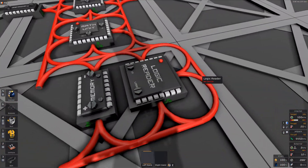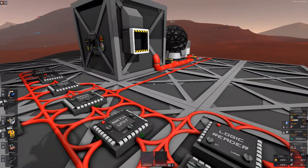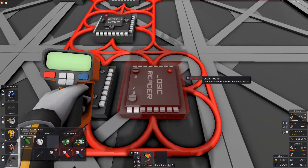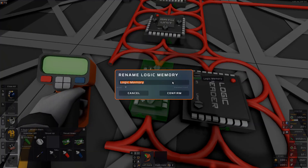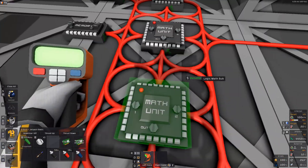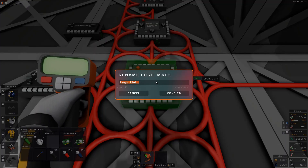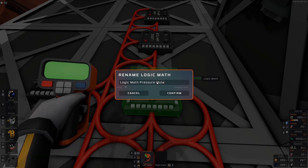I've cabled up all the logic here and we'll go through how to set it up. As I said, this is just half of it, but the other half is pretty much identical. We'll start with the first half, which is going to be for the pressure in the furnace. Let's start with naming some of them. Let's do: logic reader pressure, memory pressure set point, math sub — let's call it pressure sub — then pressure div for divide, and then mul for multiply.